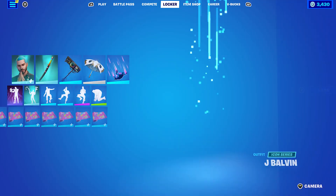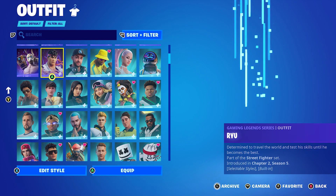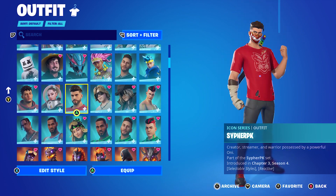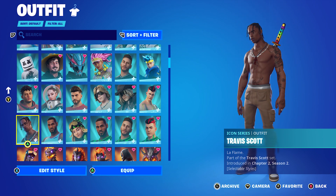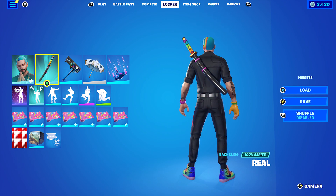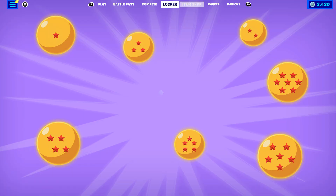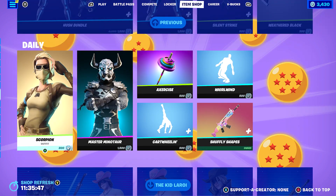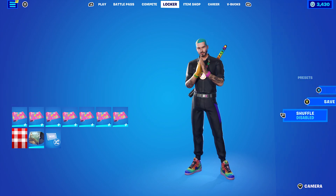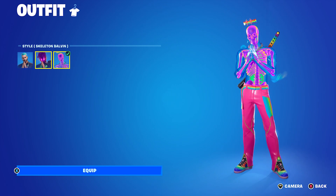The second to last combo uses J Balvin — one of many music artists in the game including Anson Pak, Bruno Mars, Ariana Grande, Marshmallow, Kid Laroi, and Travis Scott. I tried to make music-themed combos for each one. Back bling is Real, which is J Balvin's back bling. I'm using the standard J Balvin edit style, and the wrap is Shuffley Shapes, which is actually in the item shop today on the daily tab for 500 V-Bucks. It goes very nicely with the J Balvin style, though you can also use the Energia Balvin or Skeleton Balvin styles.